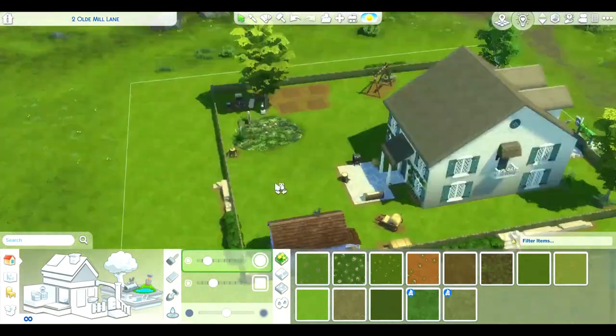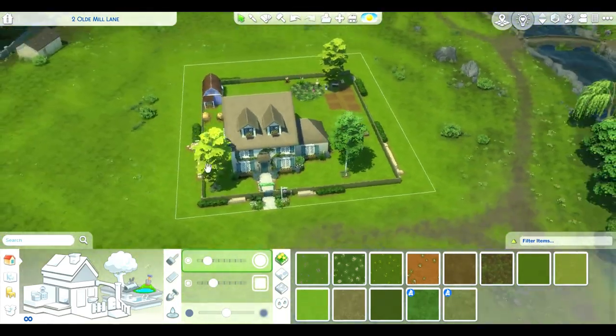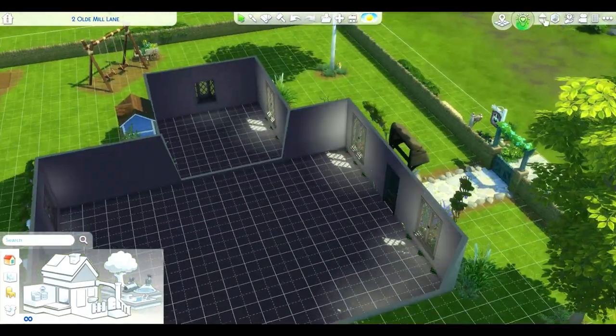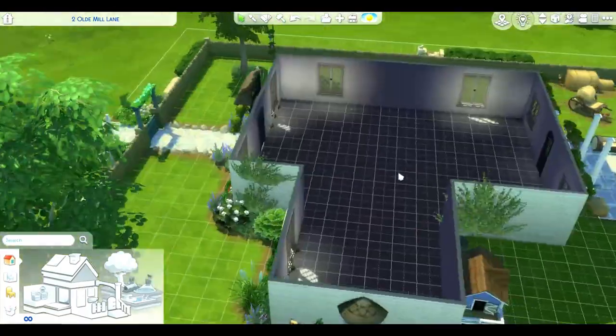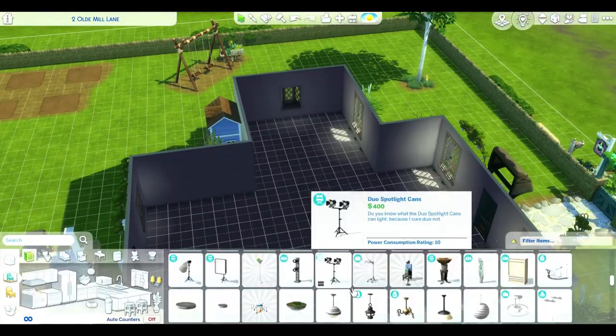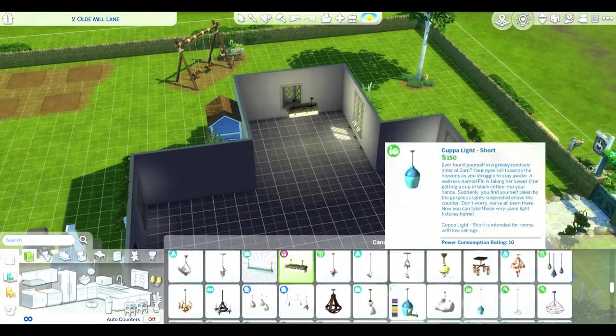Here we go finishing out the little back patio area, and now we go inside. I ended up doing the kitchen on that little bump-out that's only on the first floor.